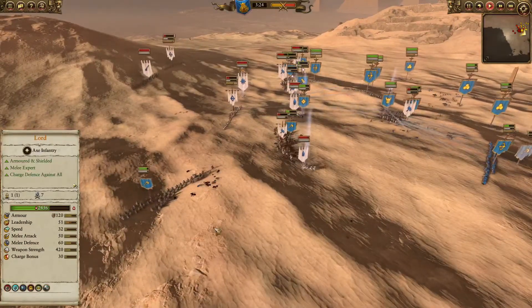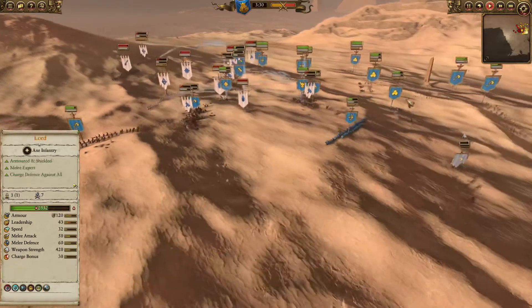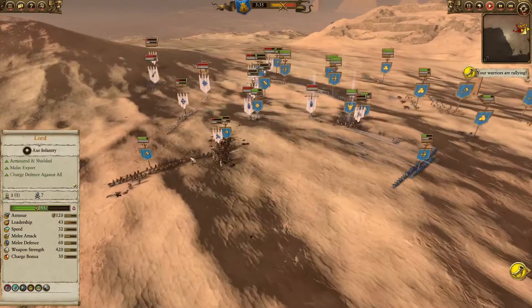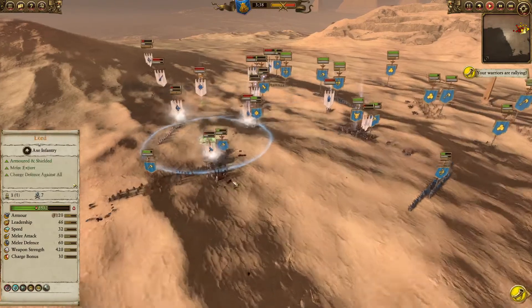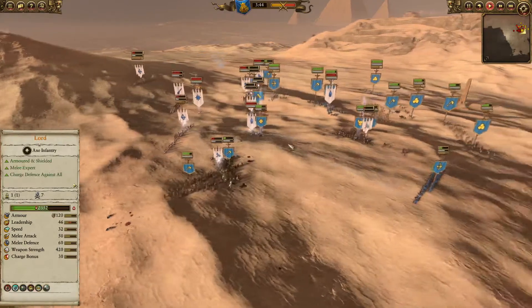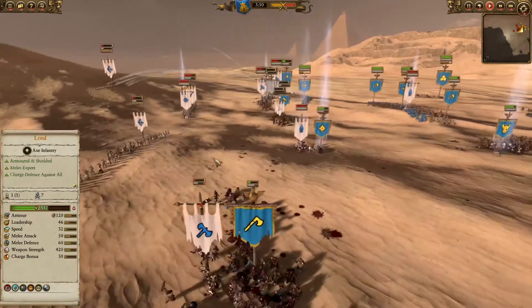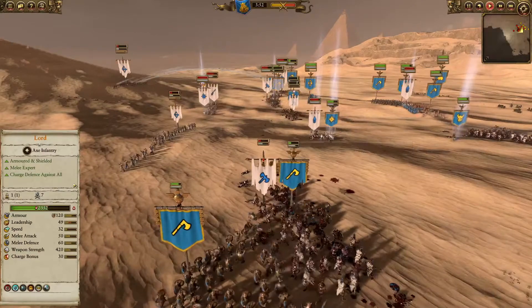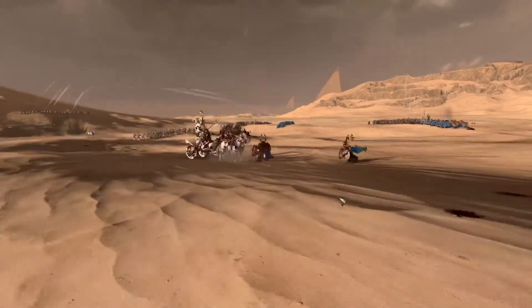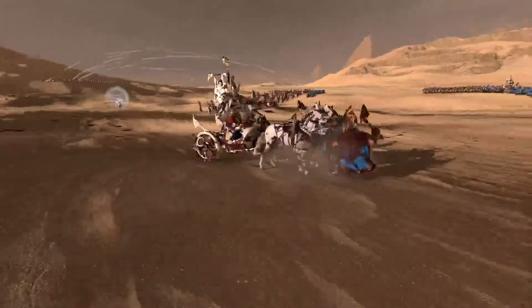I brought this group of Dwarf Warriors up and around to get a flanking attack. I think I actually left them there for a second as I was microing. Getting my cannons back online - you can see I'm bringing them back to their positions. And then I'm going to get the rear charge here. I hate it when they go in this long skinny formation, but couldn't be helped. I could have taken extra time to micro them into a flat formation to get a better rear charge, but they'll figure it out.